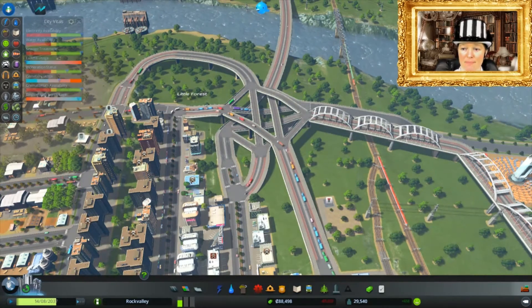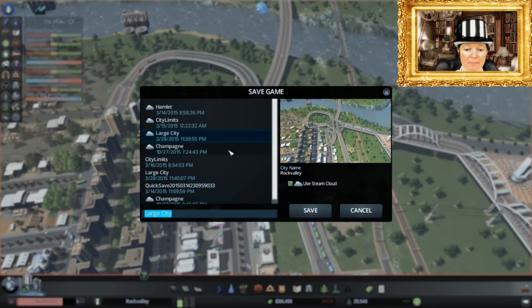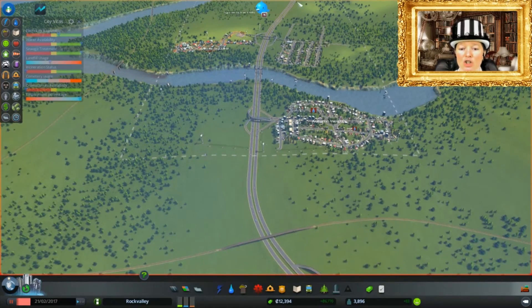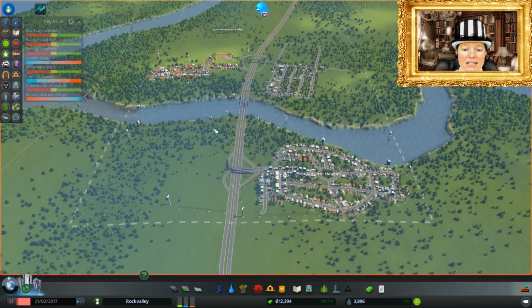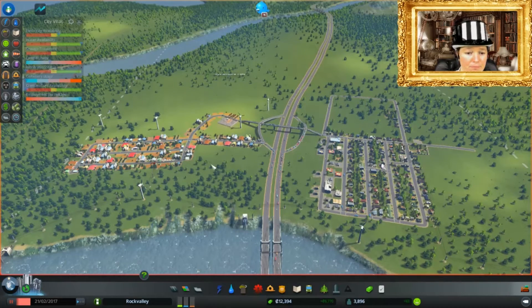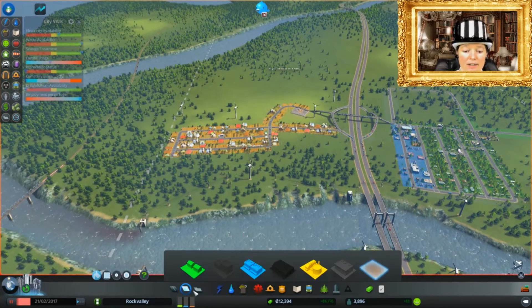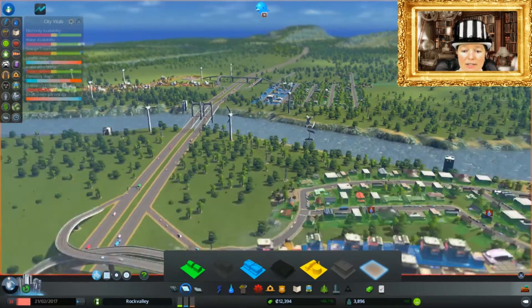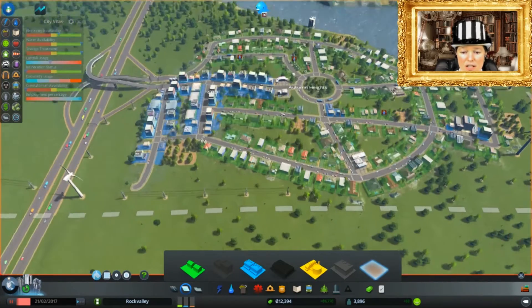We're going to leave this one now. I want to show you another game that I created, so just save that. I would like to show you Rock Valley - this is a slightly more advanced version of the village that I began the let's play with. We have approximately 4,000 people and a good turnover of money. My idea with this was to build a hamlet with nice looking streets, nice looking rural areas, and try to keep the industry and madness to a minimum. You can see I have this small industrial area here which is quite well developed.